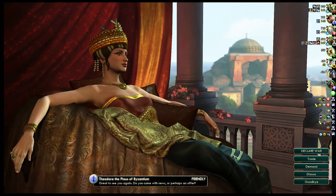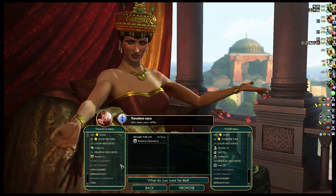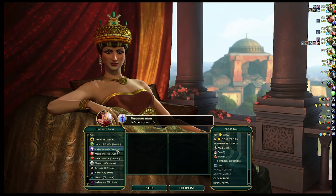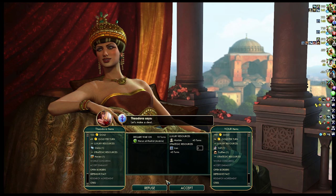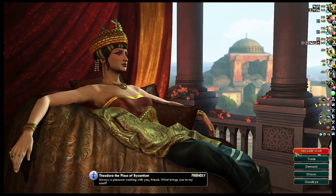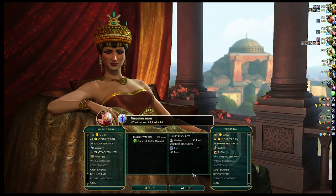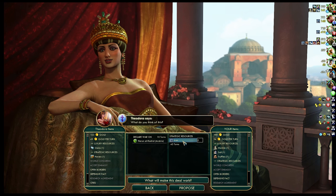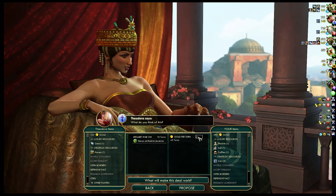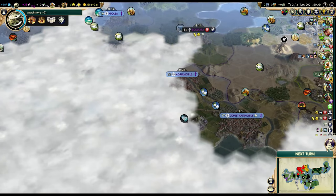I could maybe get Arabia to fight someone. Would Byzantium declare war on them? They actually would. Are they at war with anyone? Not anymore. I think it's worth getting them to fight each other. They want a luxury — this is probably going to be around 10 gold per turn, but I think it's worth it.